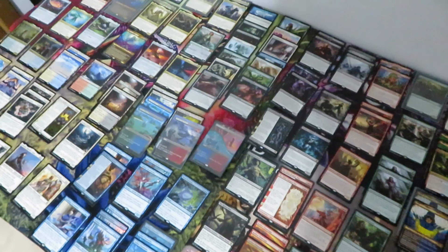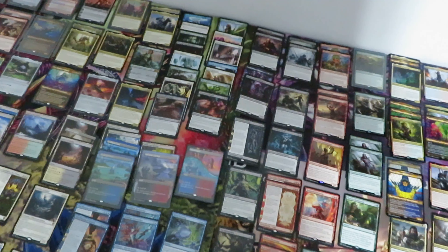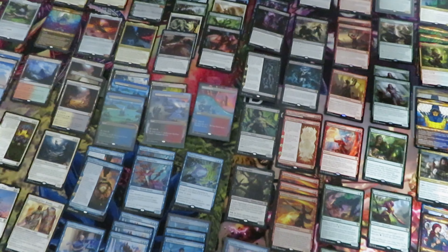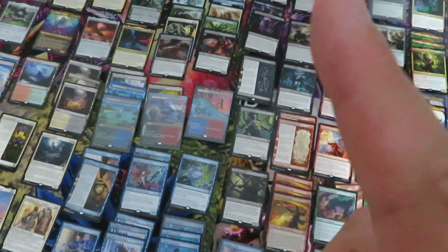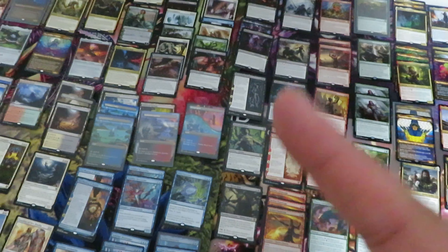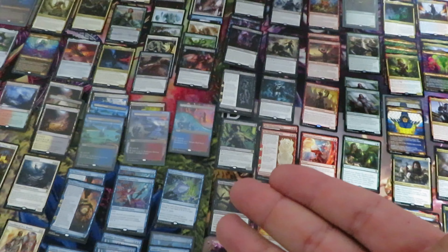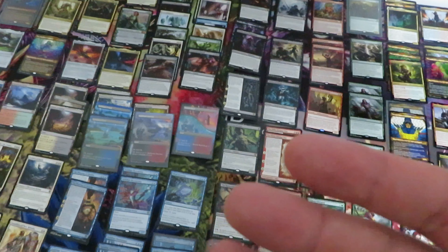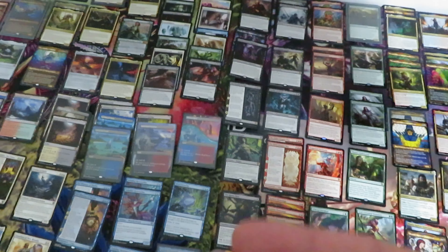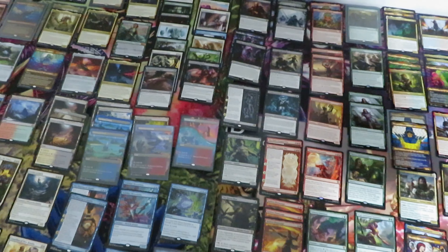Overall Rare Cards: 111. So, Draft Booster Box: 18 Mythics, 98 Rare Cards. Set Booster Box: 20 Mythics, 111 Rare Cards. Therefore, that's why Set Booster Boxes are becoming more popular than Draft Booster Boxes — because you pull more Mythics and Rare Cards versus the Draft, and you can pull some valuable cards. Leave a comment below with what you think about Set versus Draft Booster Boxes.